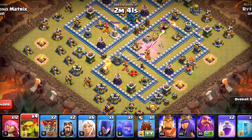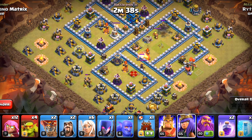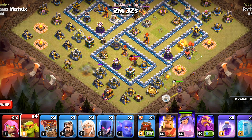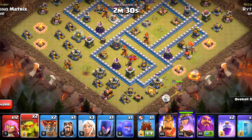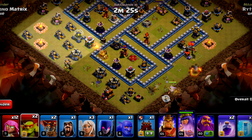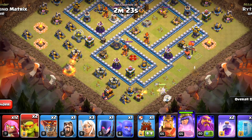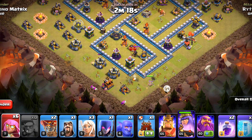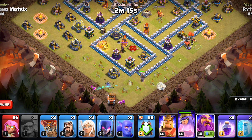The clan castle has been taken out — now the next phase can begin. We will deploy the queen, four healers (at least three of them), and one wizard to cut her pathing. We are also doing sneaky goblins here. I want the king on this side and the rest of the troops from this side. Let's deploy the last set of sneaky goblins right there, then we will deploy all the super archers, the log launcher, and the warden along with them.